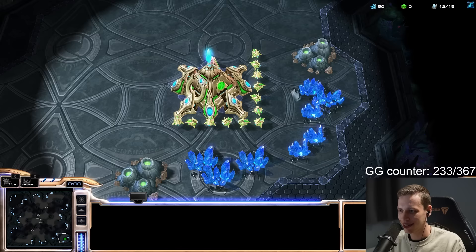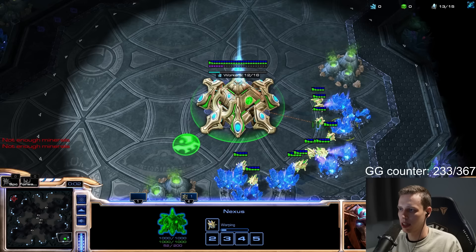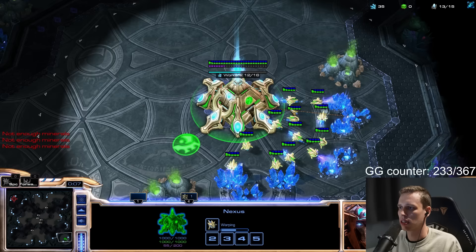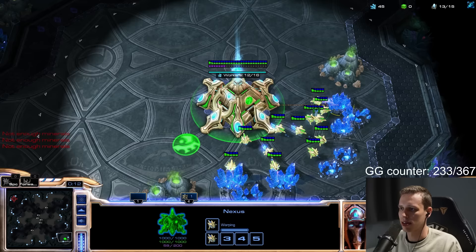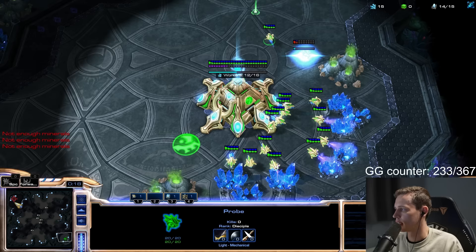Well, he didn't GG, so it's a mental victory for me. How fast do we send out our first worker? We just send it after we build the first pylon, and we build it next to the nexus — not as a wall off. The most common response is still proxy void ray, right? And for that you want your pylon next to the gas, almost next to the nexus.